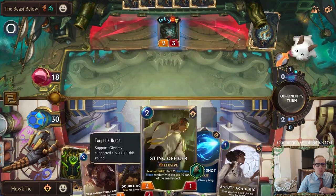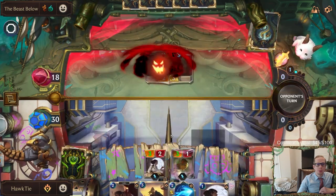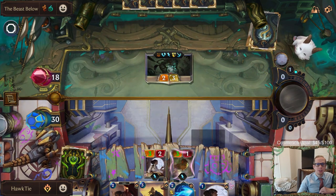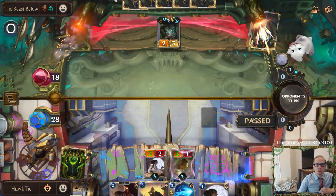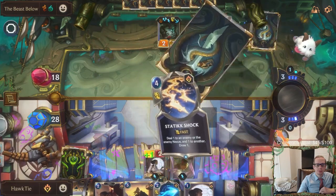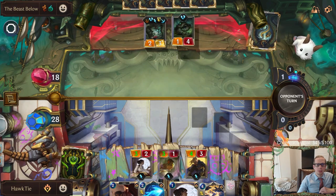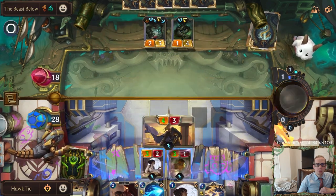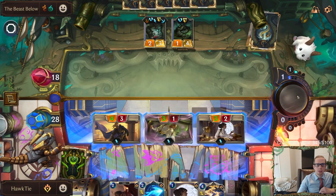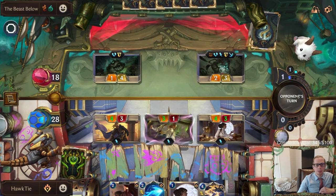We're going to want to have support with that. I'll just take the two. Double Agent will strike and draw a card, and then once it draws a card the Astute Academic gets another plus one plus zero.